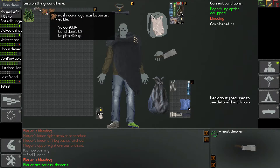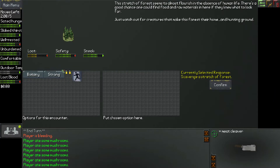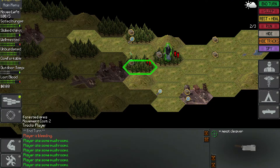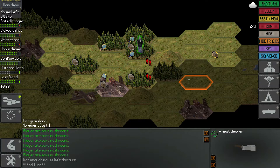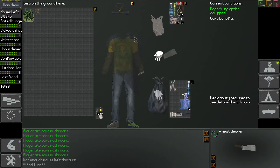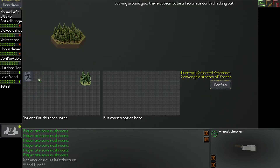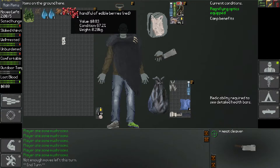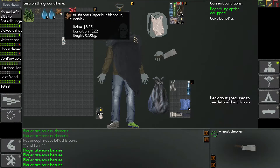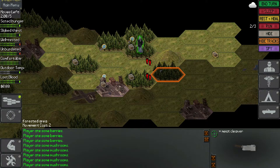Edible, poisonous, edible. Found some water that we're probably not going to be able to take — nope. We are bleeding. I want to check this tile. Arrow, crude broadhead. We found some stuff — edible berries, poison berries, edible. But yeah, we really need to start boiling up some water, and soon.